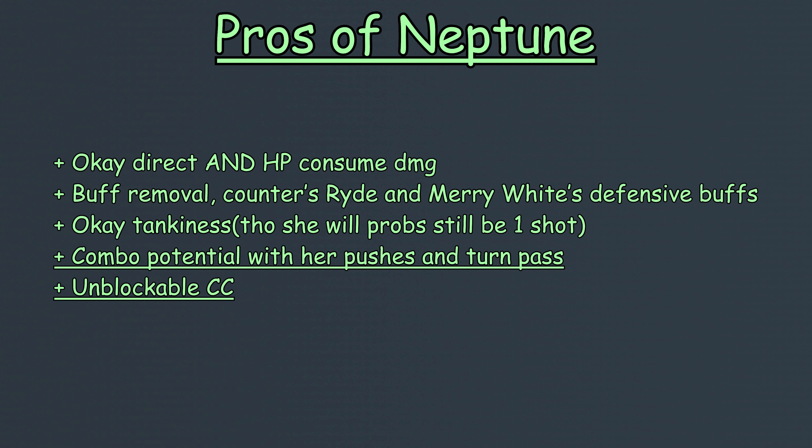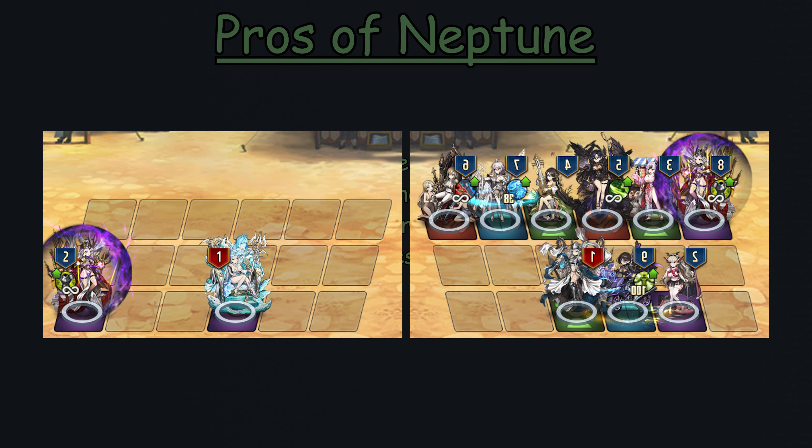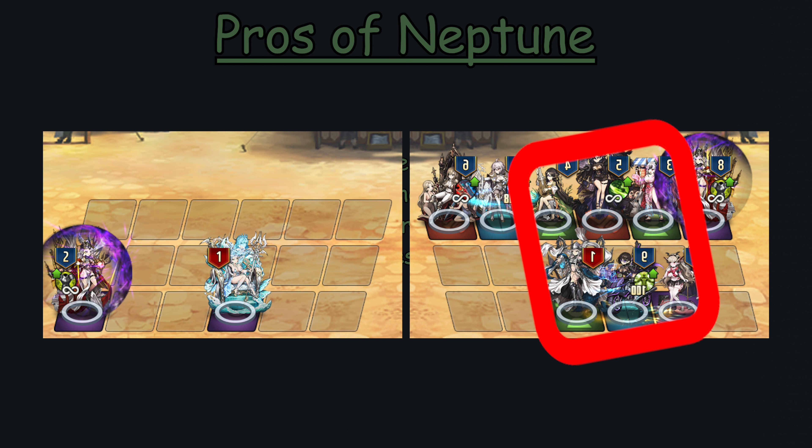The best part about her kit is honestly her main gimmick — pushing enemies around. This is because pushing enemies combined with her ability to turn pass allows her to combo with other mages. For example, Neptune can push Eta back to collide with Lucius, and due to Neptune's turn pass, she would pass her turn over to Frela, allowing her to hit everyone in this rectangle, including Eta, as without Neptune, Eta wouldn't be hit by Frela's AoE.